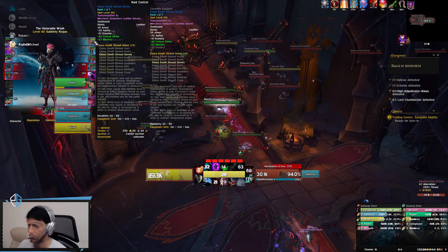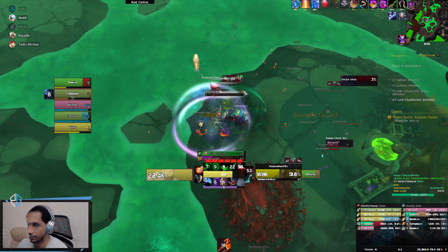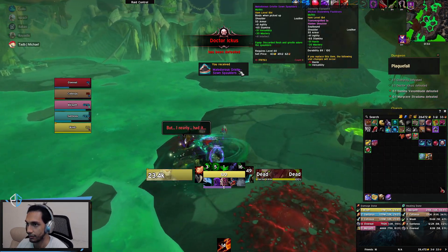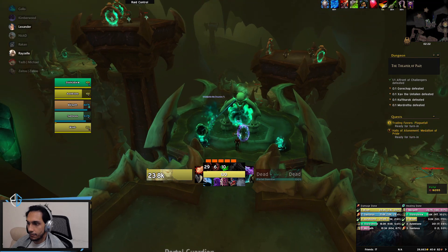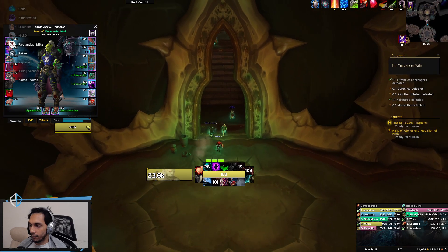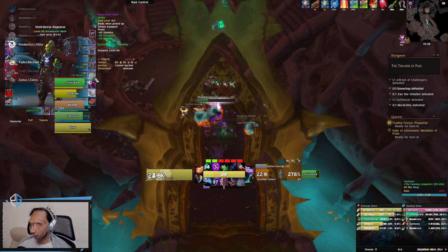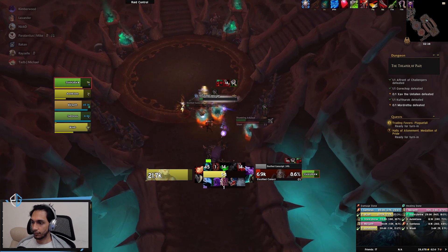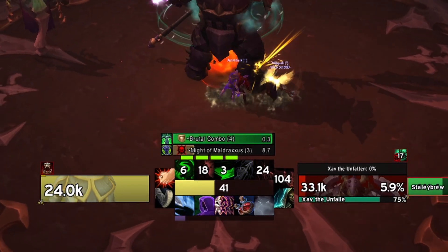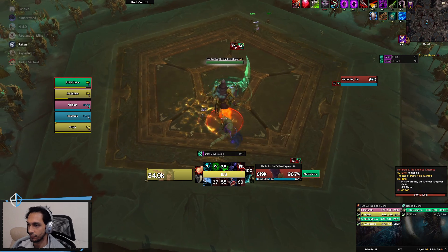I split this video into two parts: the first is a guide on how to make a five-minute minimalistic UI with just Bartender, and the second half will be a five-hour UI. I say five hours because it can take that long, and it looks pretty much like what's shown on the screen right now. I've made a few changes since recording these clips, as some things were blocking others — like Deadly Boss Mods blocking all my spell cooldowns in one fight. Some things needed slight adjustments, but for the main part, what you see on screen is what I still use.